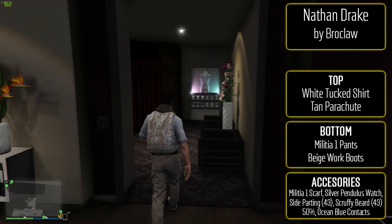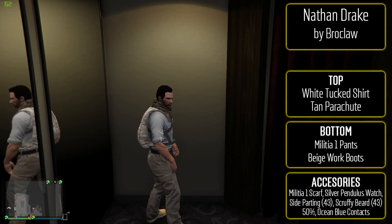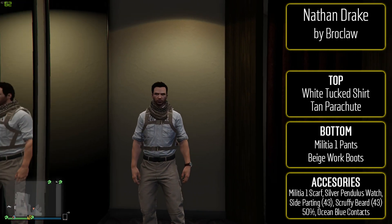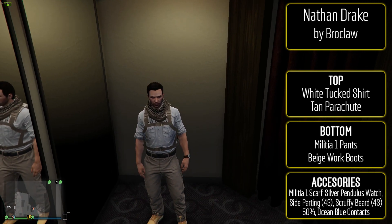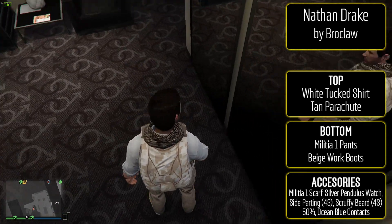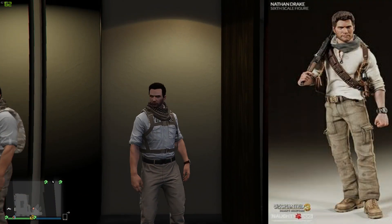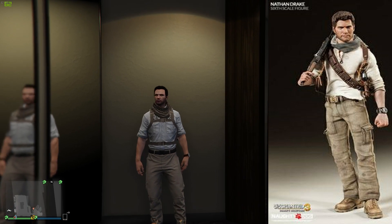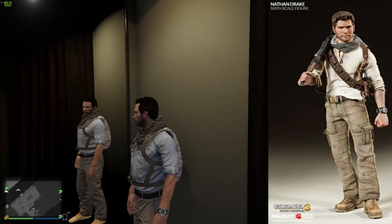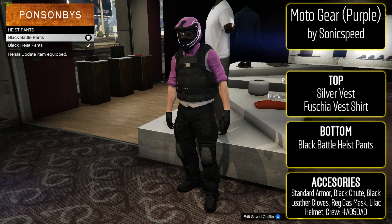Use the Militia 1 scarf with the white tuck shirt underneath and a tan parachute bag. For the bottom, keep the Militia 1 pants on and put the beige work boots. For accessories, go with the silver pendulous gravity watch. For the head, go with the side parting at the 43rd color, the Cleopatra eyebrows at 50% with the 43rd color, the scruffy beard with the 43rd color at about 50%, and ocean blue contacts. I'll put a comparison picture on screen — it's not 100% but I'd say it's about 90% similar.